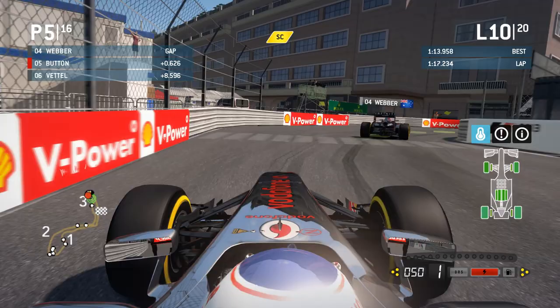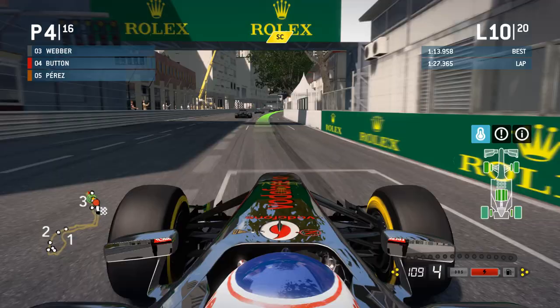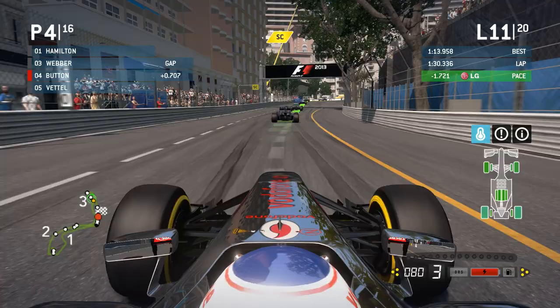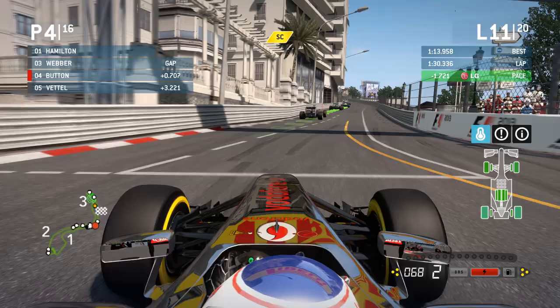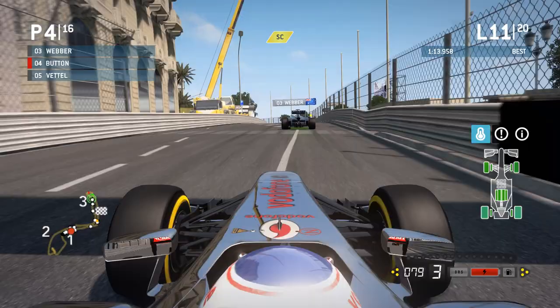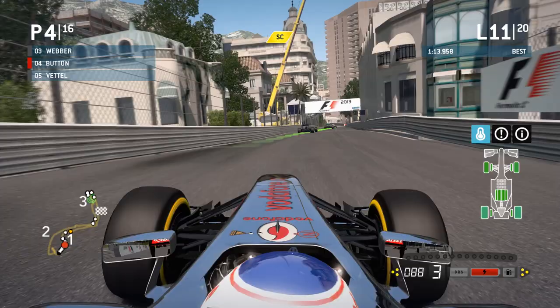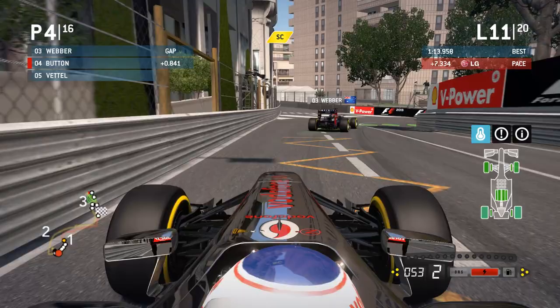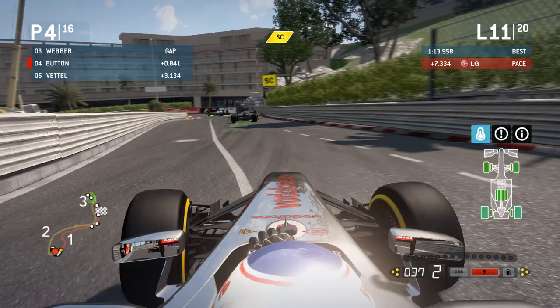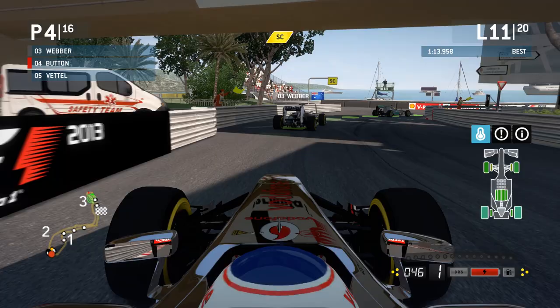No overtaking allowed. We've only got four more drivers between ourselves and what would be an unbelievable race win at Monaco. Safety car will probably come in before the end of lap 11 or 12. It just adds a totally different spice to this race. Perez has pitted, and Vettel gets the jump on him. There's a Williams — I think Bottas — still in the safety car train. Now it's Mercedes 1-2, Webber third, Button fourth, Vettel fifth. Anything could happen; we could still retire.